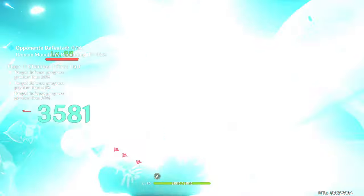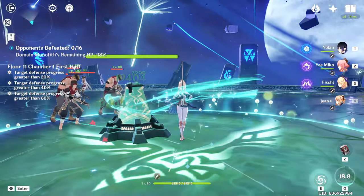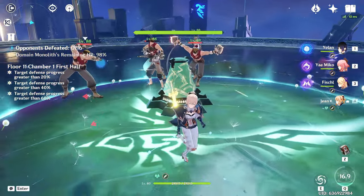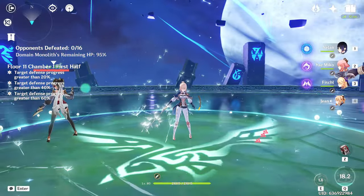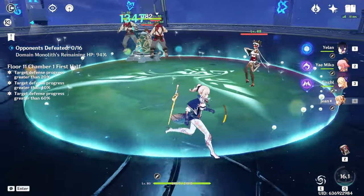Her burst creates a swirling dandelion field, instantly healing and regenerating HP for all characters within. The field deals constant Anemo damage to enemies and heals based off of Jean's attack.